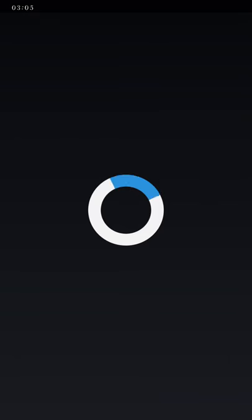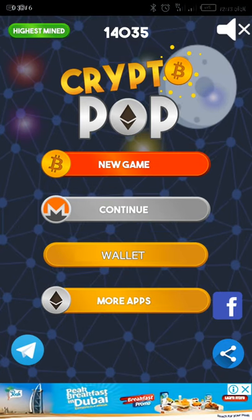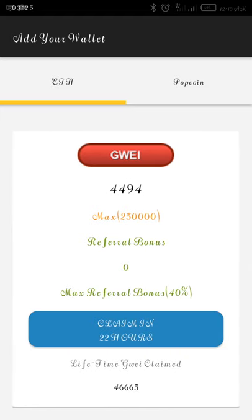Now to withdraw, you can only withdraw once every two days. I withdrew recently so I can't withdraw right now. But if you want to check, go to your wallet, scroll down, and you'll see it's greyed out.